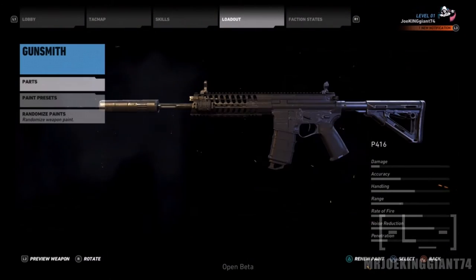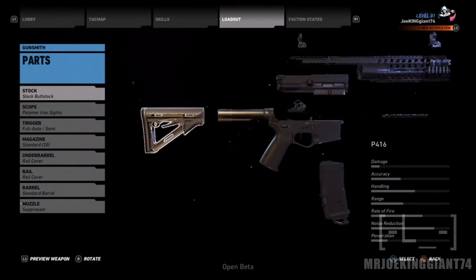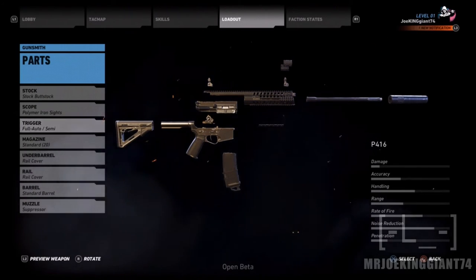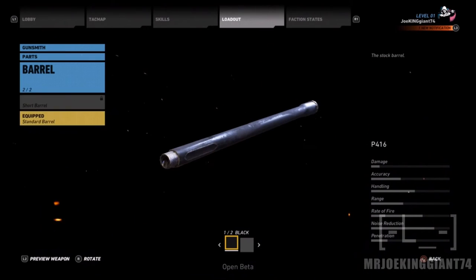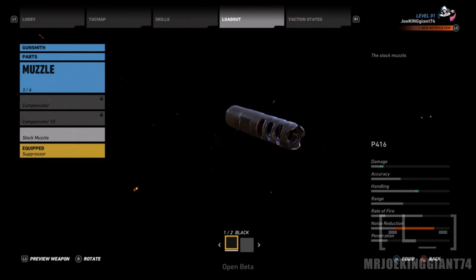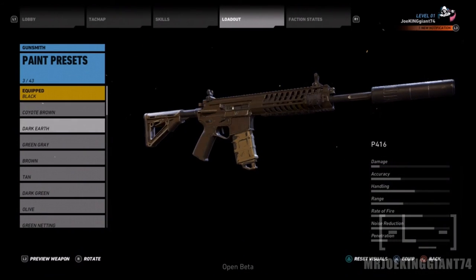The weapon customization actually goes deeper compared to The Division. In The Division you can only customize the sights, the mag, and the muzzle — that's about it, and also the camo. In this game you can customize everything: the scope, the stock, the trigger — there are more trigger options than just a regular trigger — and the barrel. I believe every time you complete a mission you should be able to unlock more parts for your weapon, so that's going to be amazing.